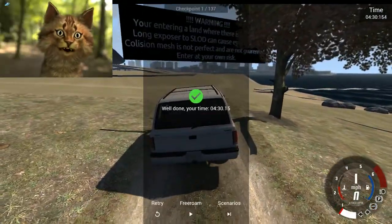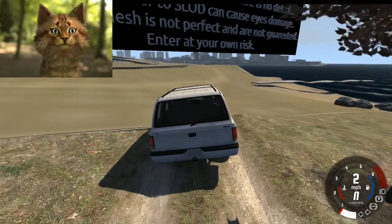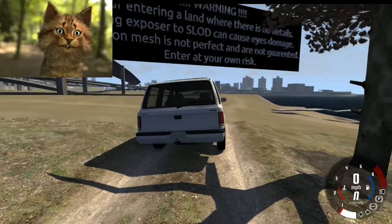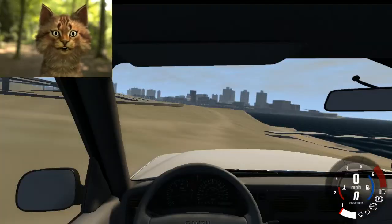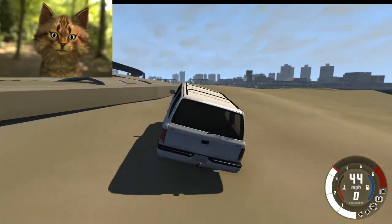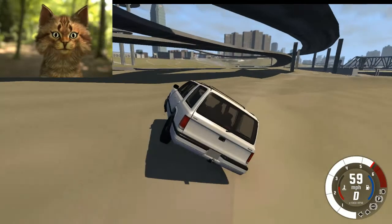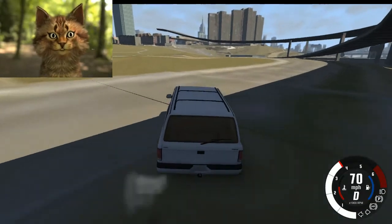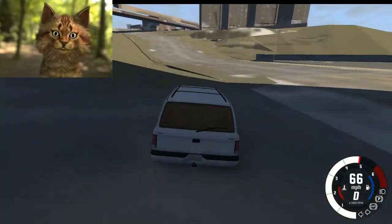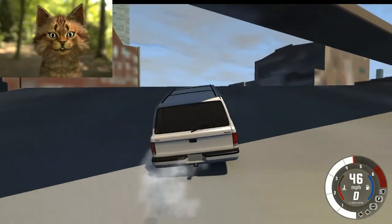Wait, that's it - you're entering a land where there is not... not no details, long exposure to slowed graphics can cause eye damage, collision mass is not perfect and not guaranteed - enter at your own risk. I'm going to destroy this car. At least it's very obvious the alert was there. I'm not getting low frame rate warnings anymore though. That's where a road would go. I'm more curious about navigating the hyper low poly GTA 4 than I am about this stupid race I just did.